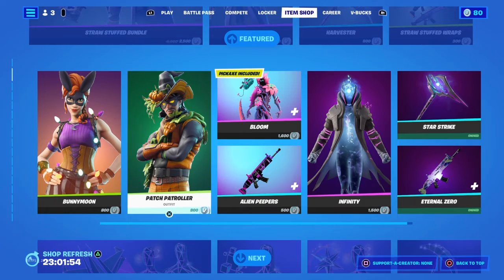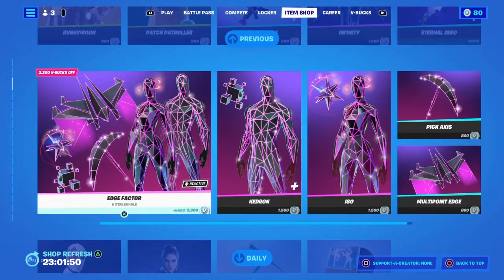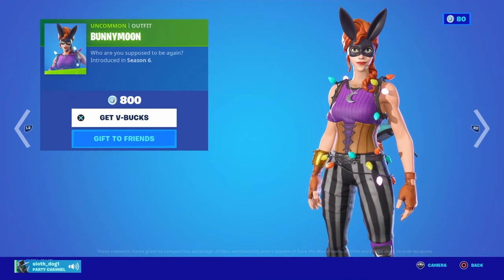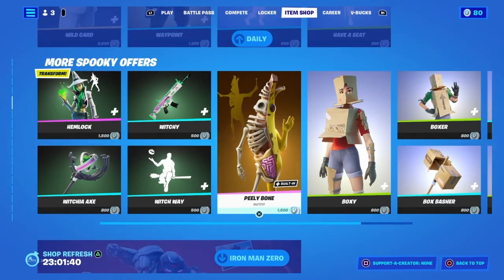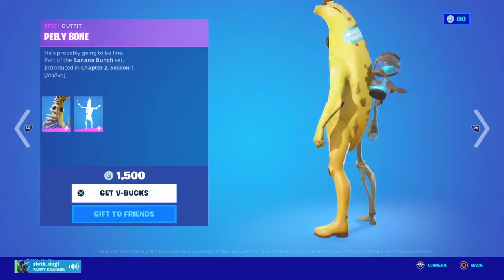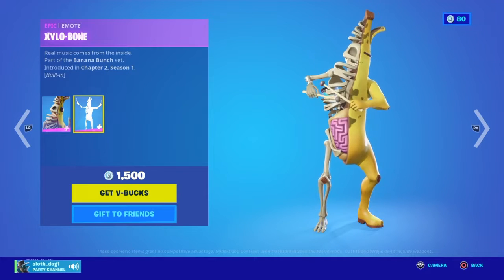Then you got Patch Patroller — she's pretty cool, she's got pumpkins all over her. And then there's Bunny Moon, which you could call a Halloween skin. And then you got Peely Bones — you can see half of them is normal, half is Peely. And his built-in emote is Xylabone.